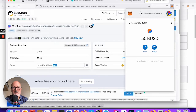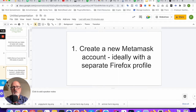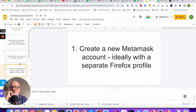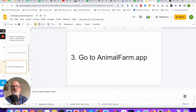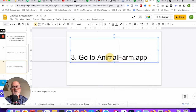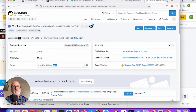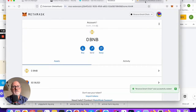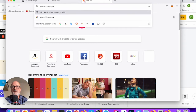Let me go back to my slides. Step one: create a new MetaMask account, ideally with a separate Firefox profile — done. Step two: switch MetaMask to Binance Smart Chain — done. Step three: go to animalfarm.app. We're done with all of those tabs now — open a new tab and go to animalfarm.app and connect the wallet via MetaMask.